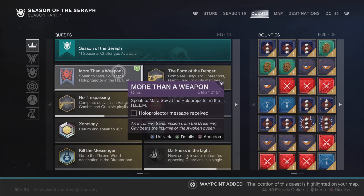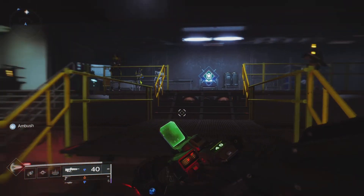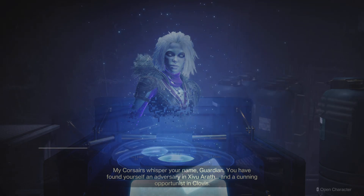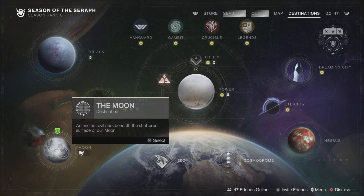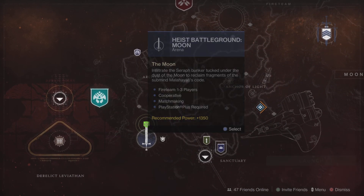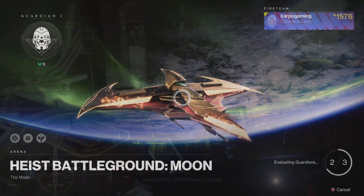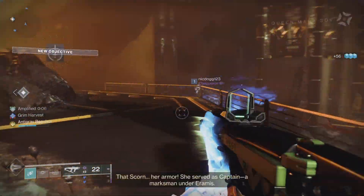First thing first, we need to head to the Hollow Projector and listen in. Turn around and listen in to Mara Sov — she will update your quest 'More Than a Weapon' to step number two. For step two, head into the brand new Heist Battleground, which is located on the Moon. Go to the Heist Battleground Moon arena, select it, and complete the mission.